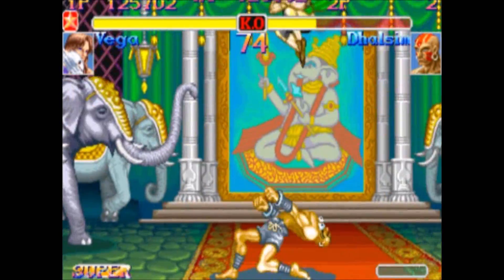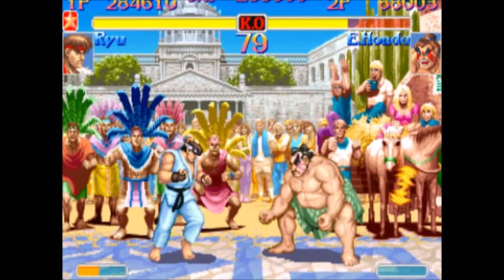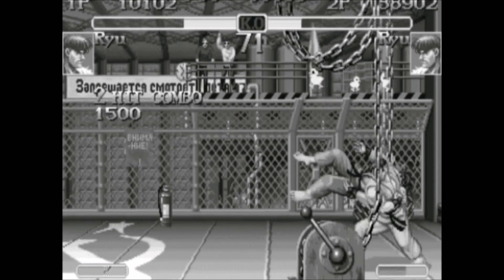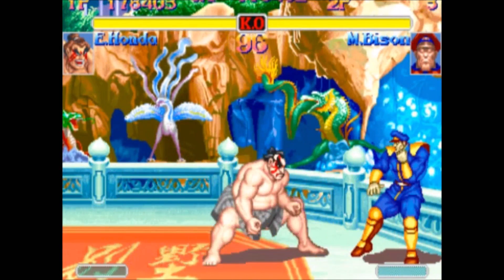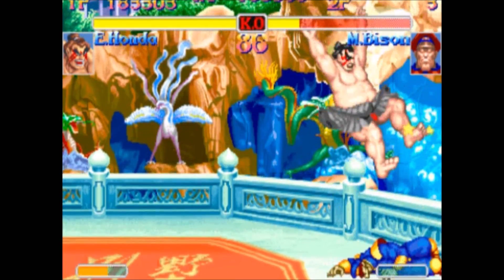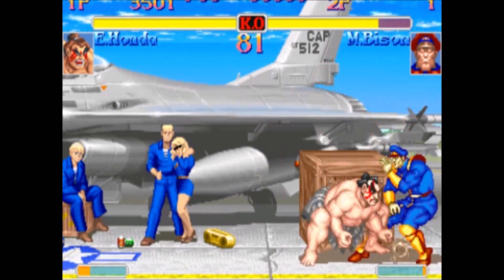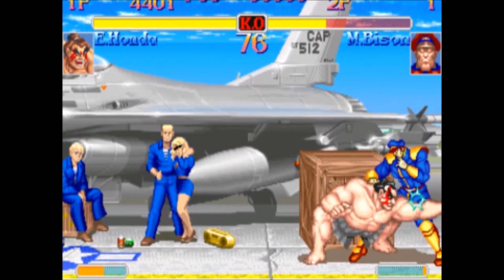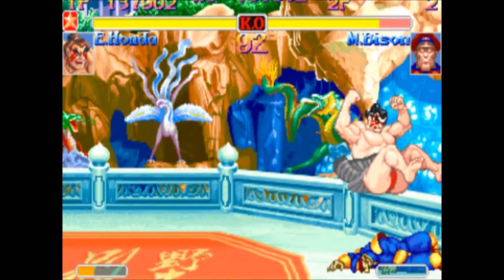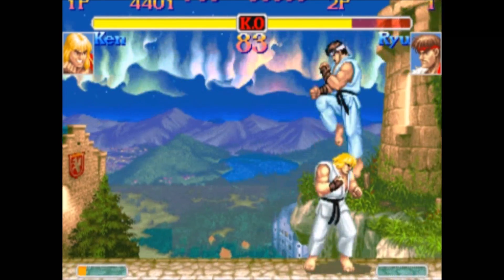We've already covered cross-ups, but against most characters you're going to be better off pressing the advantage on a knockdown by going for a cross-up. Also, press the advantage on throws when you have it. Here we see Honda, who has Bison knocked down and in the corner. Honda can do his low jab into Ochio throw over and over again, and it's almost impossible for Bison to get out. If he doesn't have a super, the only way he can get out is to do a reversal throw — that's very, very difficult. If you can get into this situation, you should ride it all the way to victory. Don't worry about being cheap or honorable. Just do what's necessary to win, and you'll keep improving.